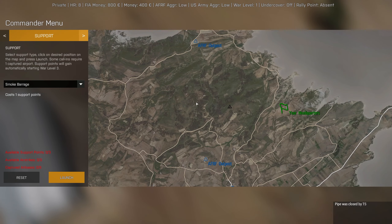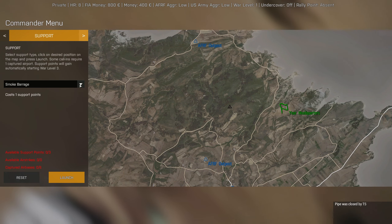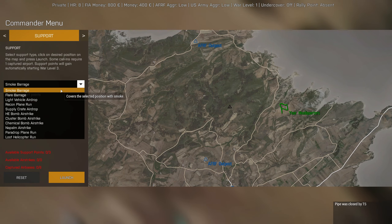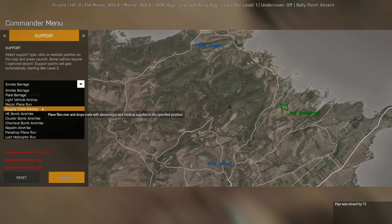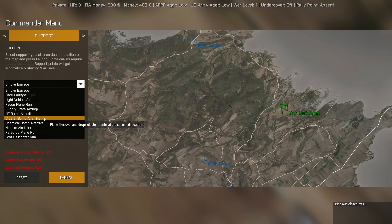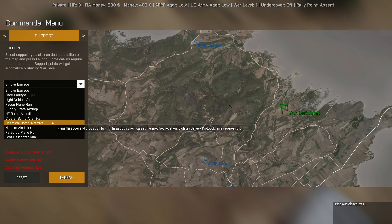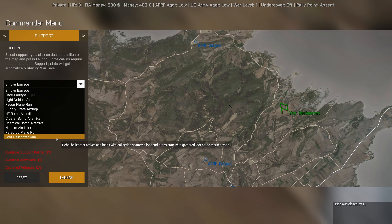In the Tab commander menu, under the support tab, you have: smoke barrage, flare barrage, light vehicle airdrop, recon plane run, supply crate airdrop, high explosive bomb airstrike, cluster bomb airstrike, chemical bomb airstrike, napalm para drop, plane run, and a little helicopter run. All of these are self-explanatory.